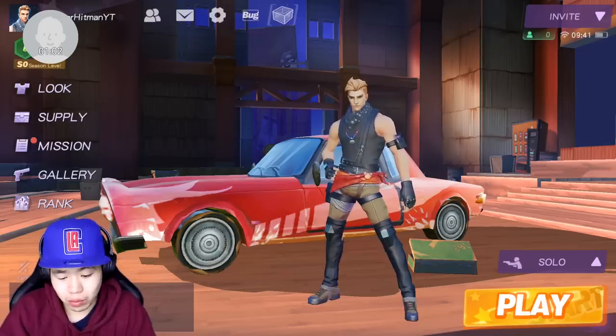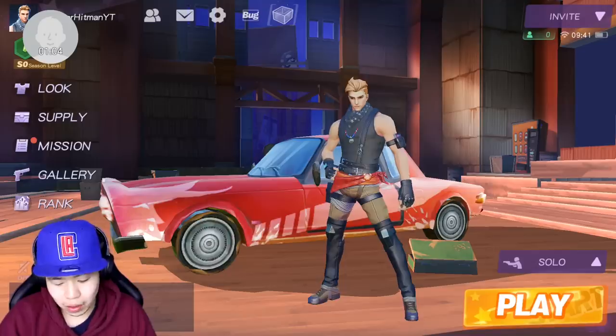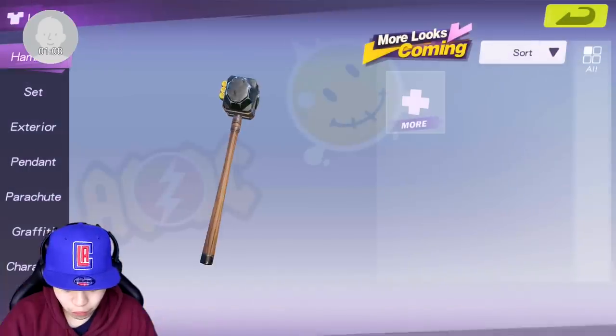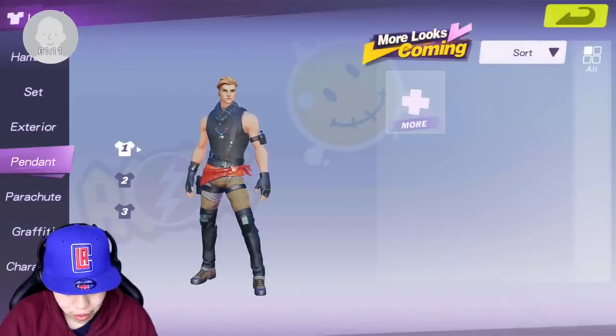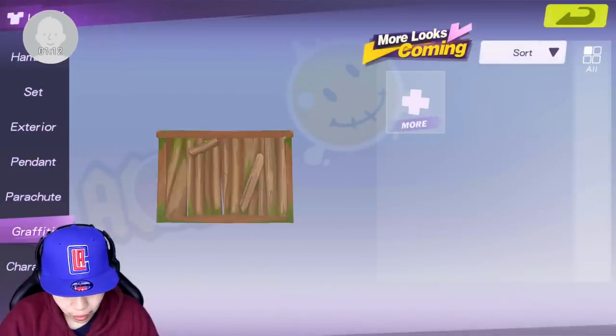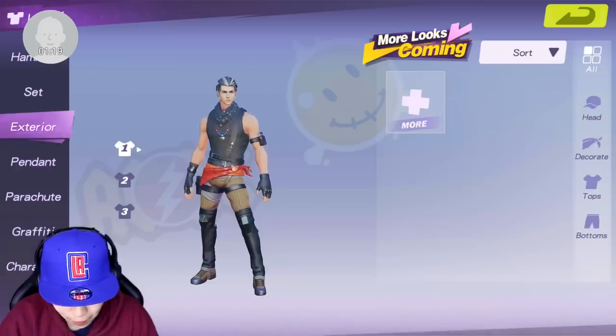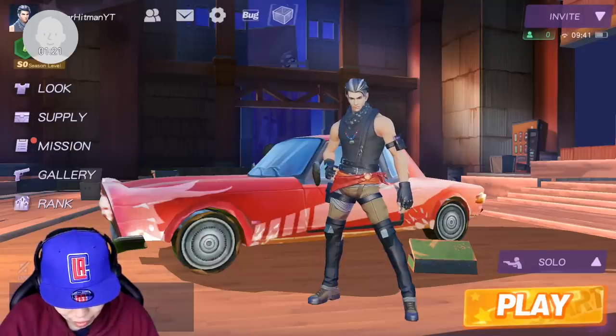So right here, this is how it looks. It's really nice. Very similar look to Fortnite Mobile. Obviously, you can change all the things you'd be able to change in the game — like graffitis, characters, you can change how it looks. I can look like this guy instead. You know, pendant and stuff. And you can probably buy them if you go to supplies.